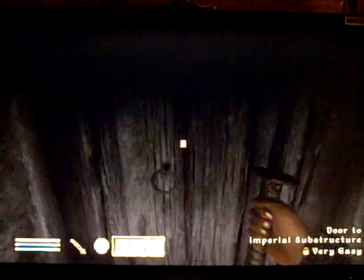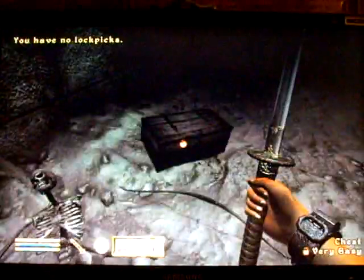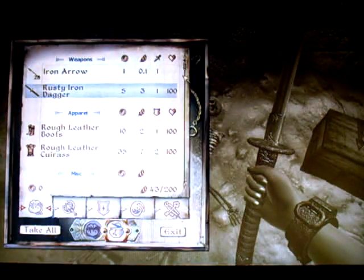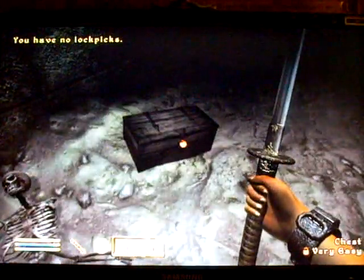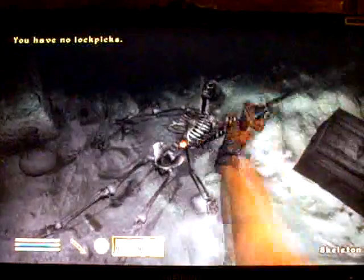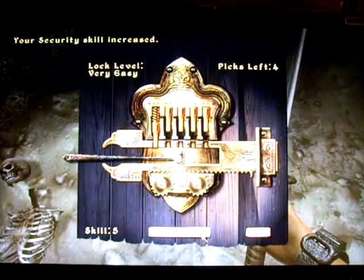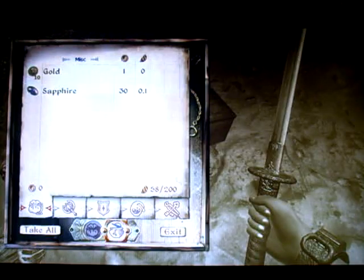I'll go through here. I'll need a key. I'll pick up the shield and crossbow. Let's see what he's got in here — he's got a lockpick. I'll take all. I've got sapphire and gold.